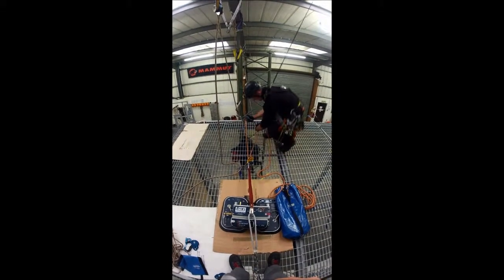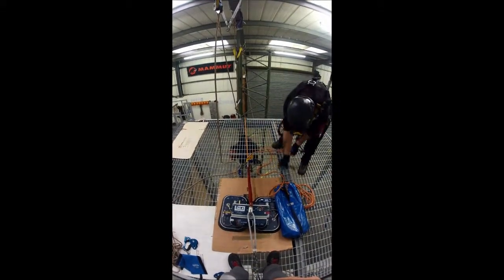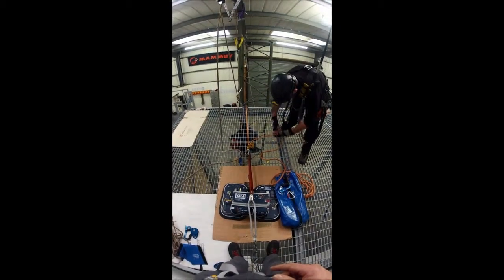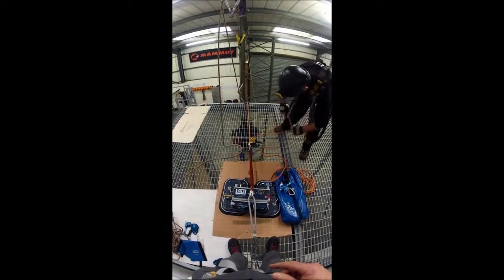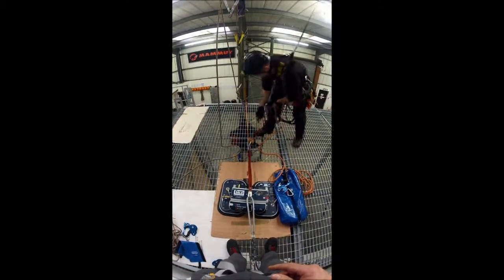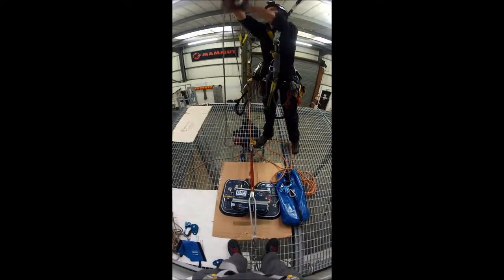But what we're going to do now is disconnect the hand jammer. The rope then goes through the carbine hook to give it some friction and correct direction and we simply lower to the deck.